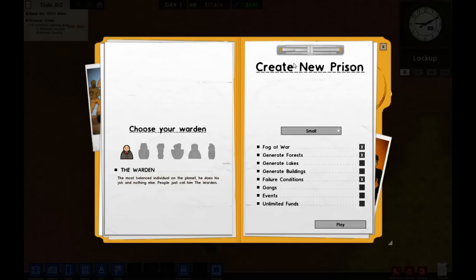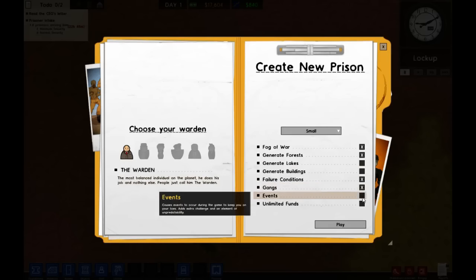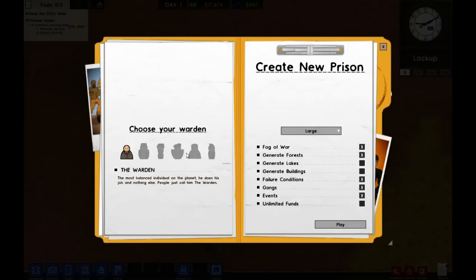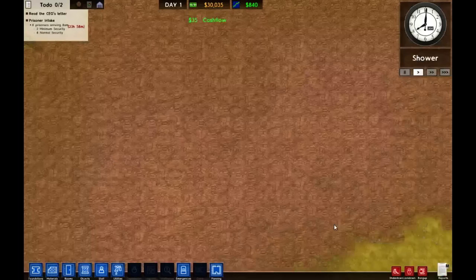We are going to create a new prison. I know we started one last time but we only put down like two walls before going into escape mode on someone else's map. I'm not going to have lakes this time — every time I try and build lakes I end up with bits of the map I can't use. I like the gangs, I like the events. No unlimited funds, large map, and I think we'll go with this last-term setting.